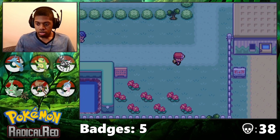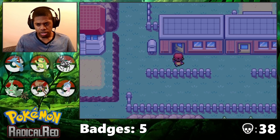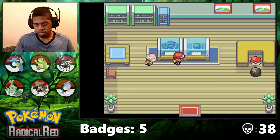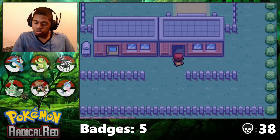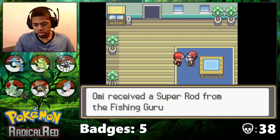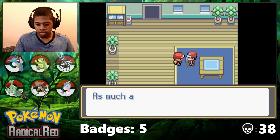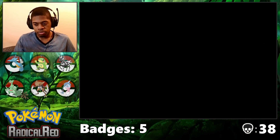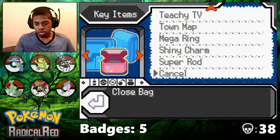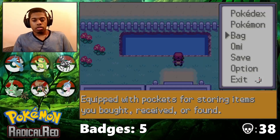I'm not going to fight Koga right away. I think we have to do the Safari Zone first. Then we can get Strength and Surf and finally make some actual progress. We need Surf by Koga, right? We can use Strength right off the bat to get Surf out of the Safari Zone — we get Surf from Koga. Let's fish here while we're here.